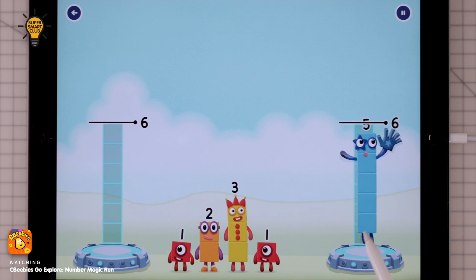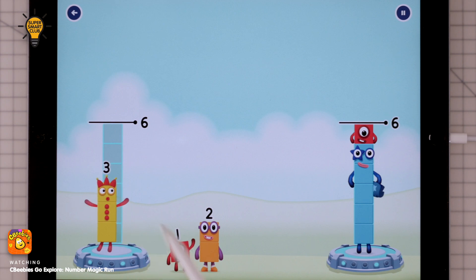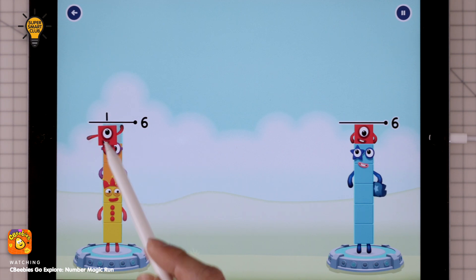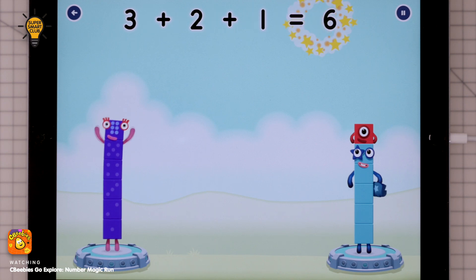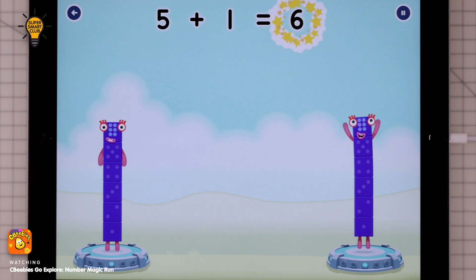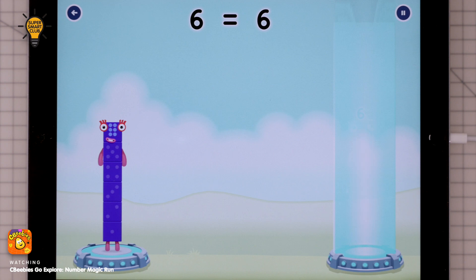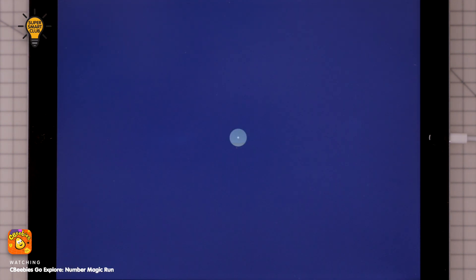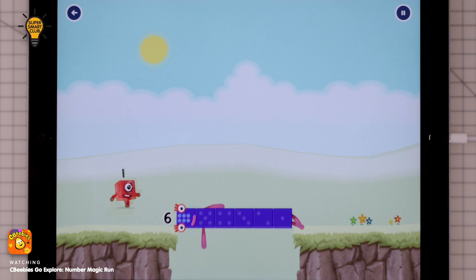Three, one, three, two, one — that's right! Three plus two plus one equals six. Five plus one equals six. Six equals six. Well done, well done!